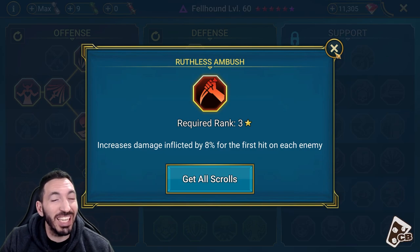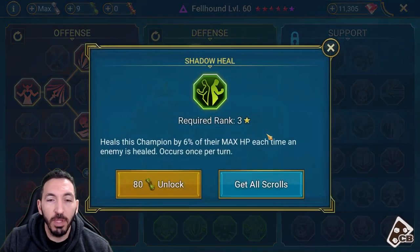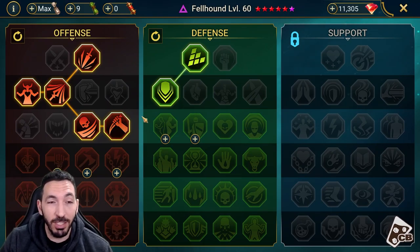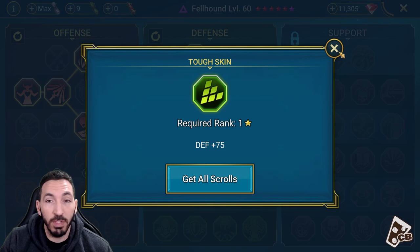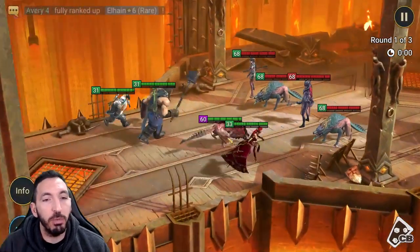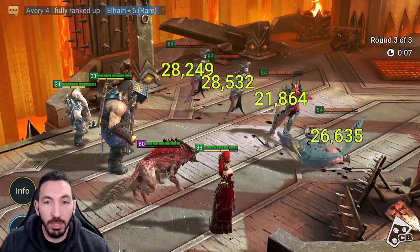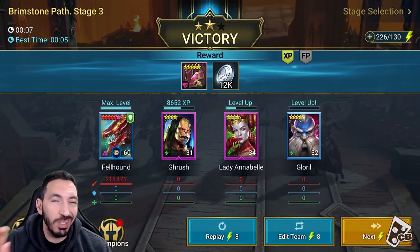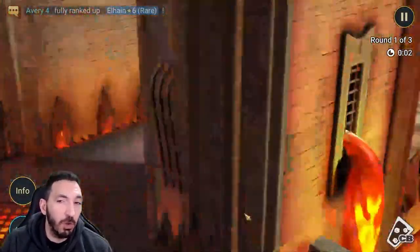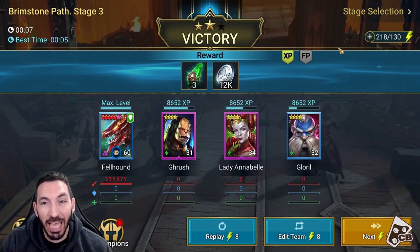I get about 300 attack and 15% crit damage from the blessing, but those can easily come from other gear pieces — like this helmet with attack percent and defense percent, no glyphs, and no banner. Banners can give upwards of 600 to your main stat with an attack percent banner and attack/defense substats. I also farmed a little of his masteries to get Ruthless Ambush — that 8% is too good to skip. I spent about 200 energy to get the 160 greater scrolls needed. Remember you also get 75 defense from that node.